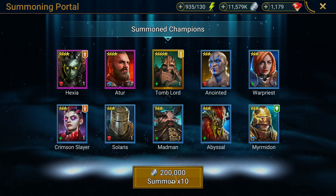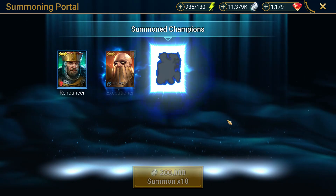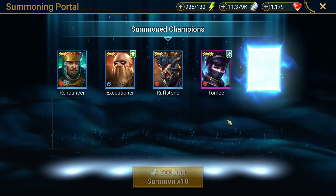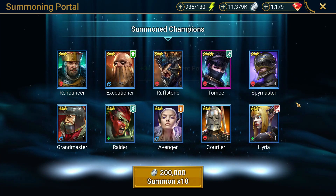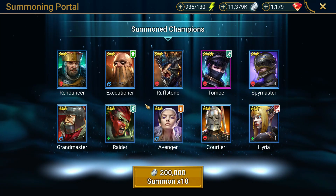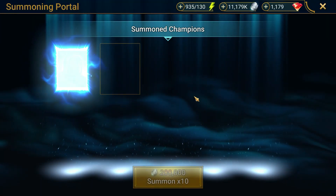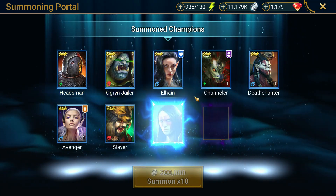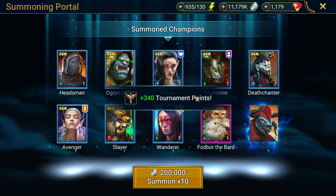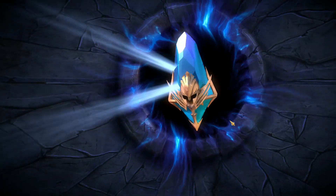That's the second or third Tomb Lord I've pulled on this account — that honestly just drives me nuts. There are so many legendaries in the game and when you just pull duplicates all the time it just feels so terrible. That's another one on this account, which is rare on free-to-play, but we're actually starting to get quite a few duplicates on the free-to-play account — not anywhere near as many as I have on my main account, but it's really frustrating to pull those champions and wind up getting two of them.